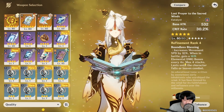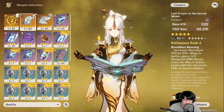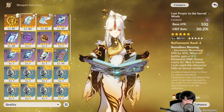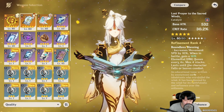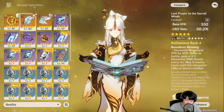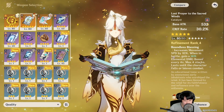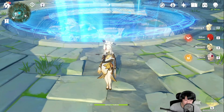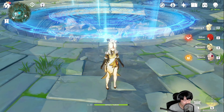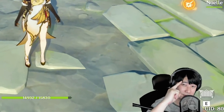I compared the damage between R5 Memory of Dust and R4 Lost Prayer. Because Lost Prayer was R4 it did less damage, but if it were R5 Lost Prayer would have done more. Even then, there wasn't much of a difference in raw damage — but being able to swap to a different character and still maximize the weapon's potential is a big advantage for Memory of Dust. It gives tons of attack, while Lost Prayer gives a lot of crit rate plus extra elemental damage bonus for staying in the field. What do you guys think — Memory of Dust or Lost Prayer? Let me know in the comments, leave a like, and subscribe. See you later!